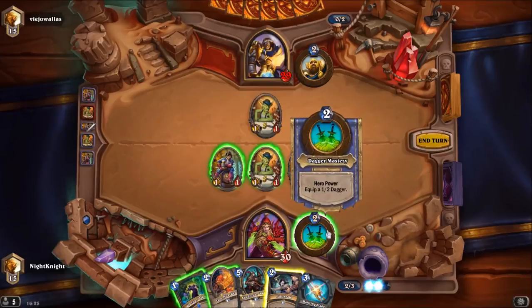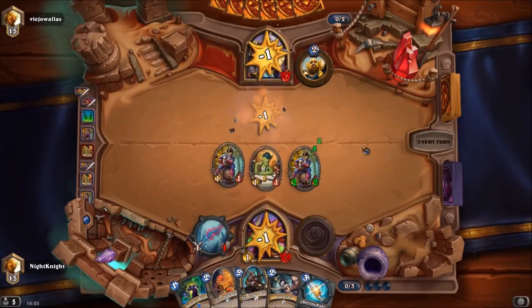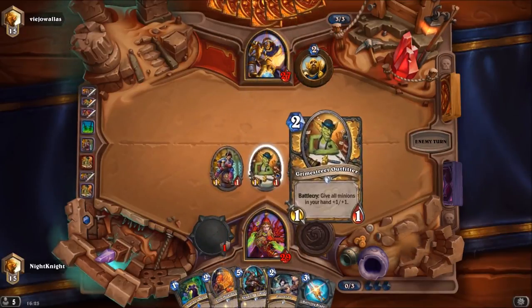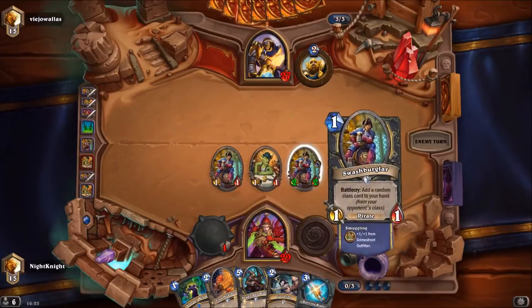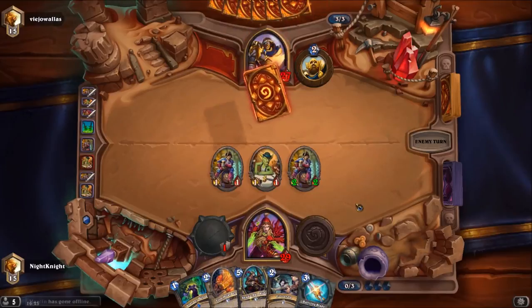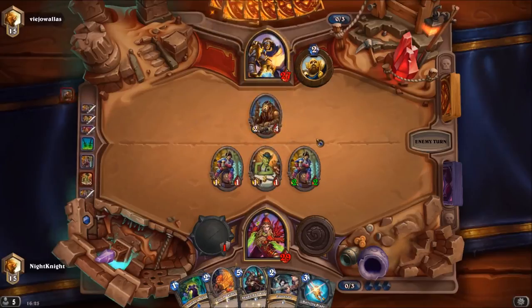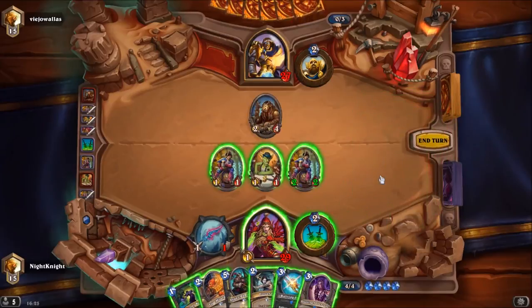I want to use my hero power to clear the board, or maybe I should have played the Loot Hoarder and just gone face. I really like the new Gadgetzan cards — they are really fun to play with, especially when they are buffing cards in your hand. You need to play your deck in a specific way in order to get that value.